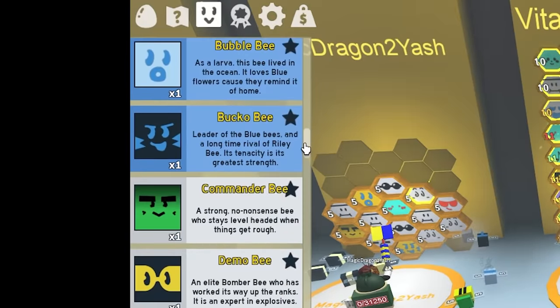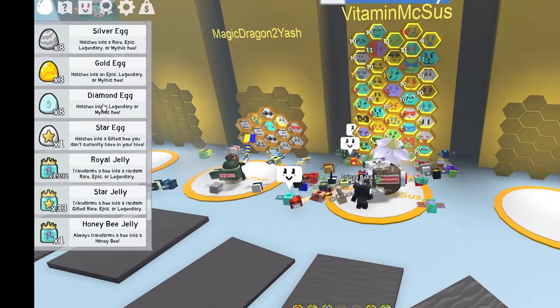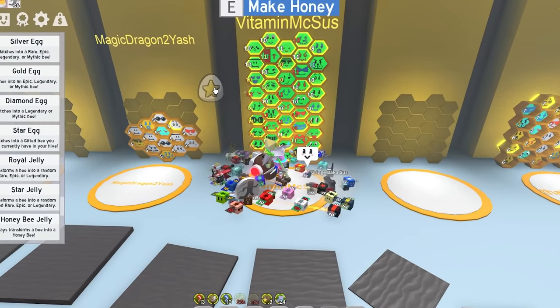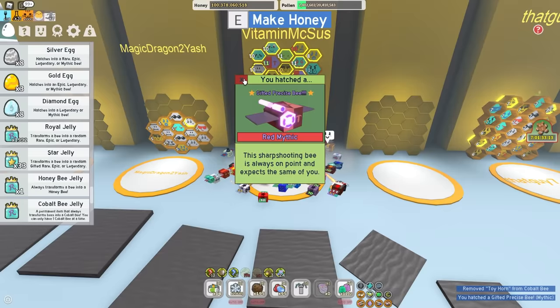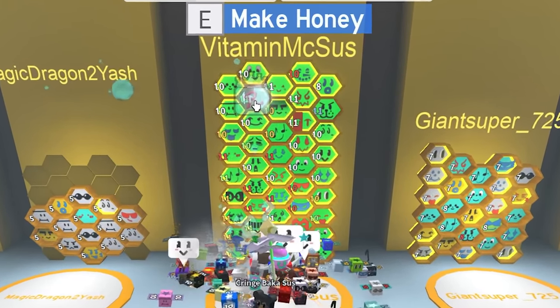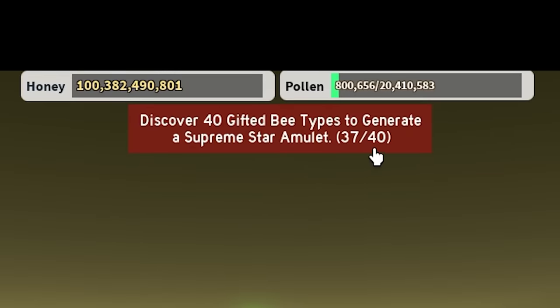I've discovered every gifted bee type except for Mythic Bees. Do you know what that means? It means I can use my Star Egg. I'm gonna replace this level 11 Cobalt Bee because he's not gifted. Let's drop it in. Gifted Precise Bee! Gives my hive a plus 3% super crit chance. I do need to re-add my Cobalt Bee, so let's say goodbye to my old Precise Bee. I don't need two of them. I've now discovered 37 gifted bees.